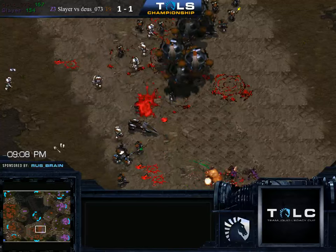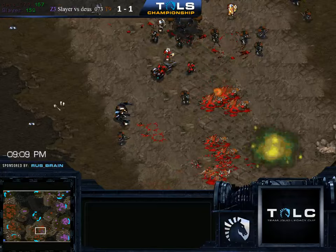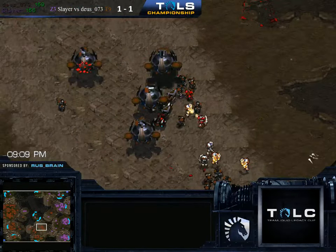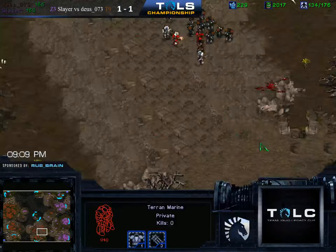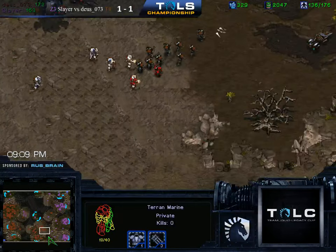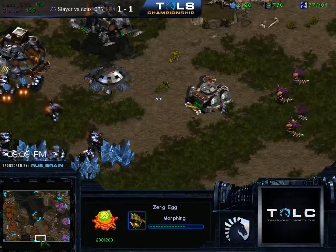Nice play, but a little bit too late I think. Tries to grab a couple of vessels with a Hydra at the last second — does grab two of them, which is nice. But a bit of a scattered attack: Lurkers on one side, Hydras a little bit behind on the other. And there weren't any dark swarms, which was the biggest problem. If you had swarmed those Lurkers, that fight could have been a lot different.